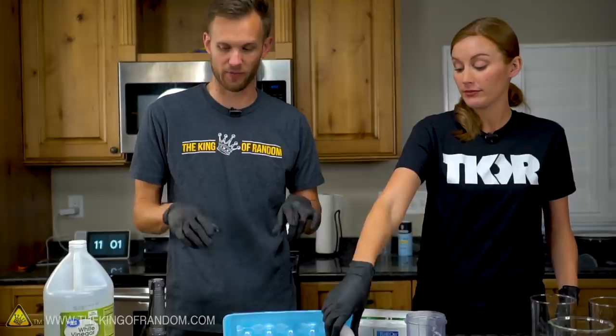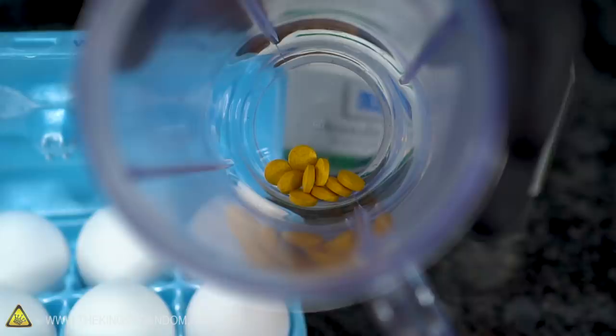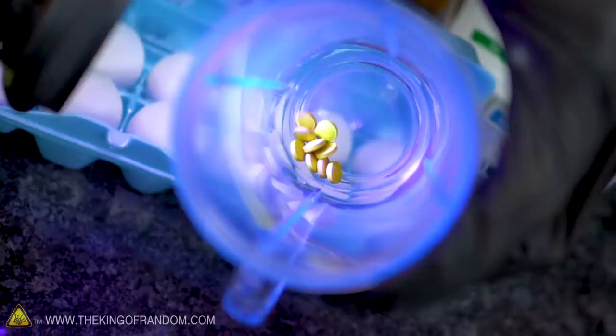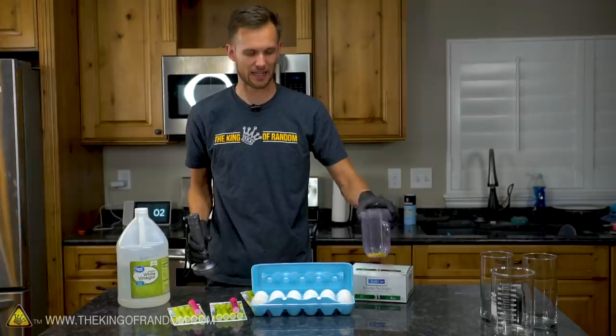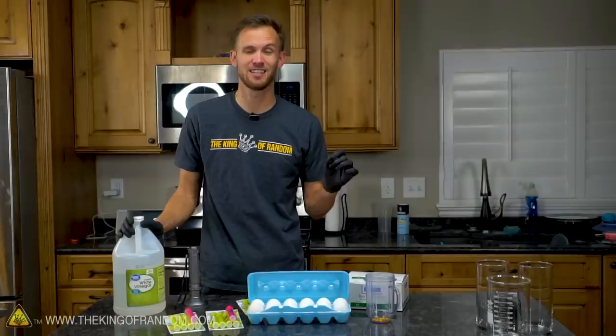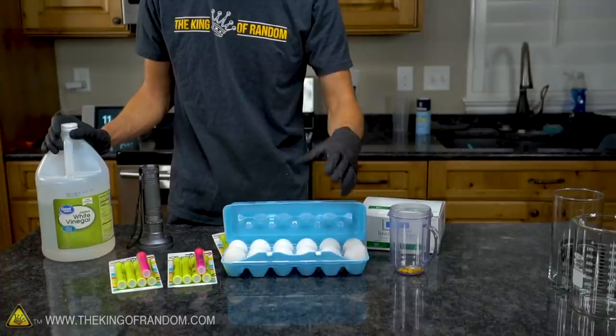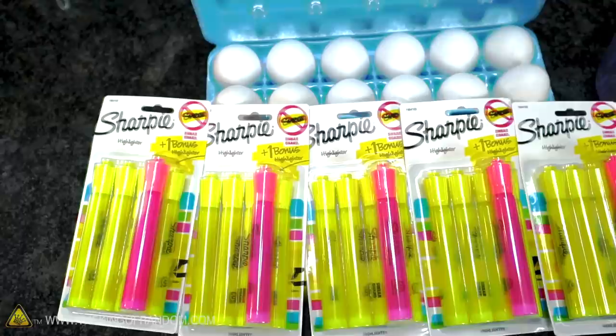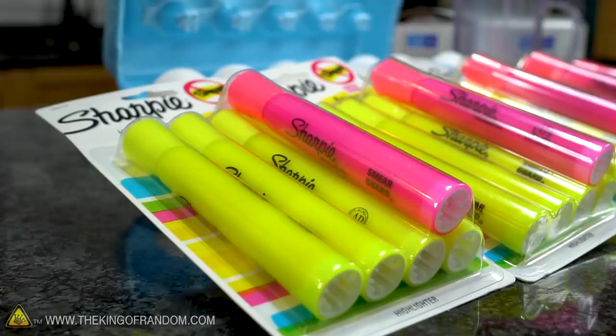We've got some white vinegar, lots of sharpies, and some eggs — but that's not the only thing we're going to be testing. We have yellow and pink sharpies so we'll test both of those. We also have some vitamin B2 tablets, which we've used before as something that glows under black light. In fact these tablets even glow somewhat under a black light. If we crush these up and soak them in hot water we'll end up with a liquid that glows really nicely under a black light. We're going to try soaking the eggs with that, as well as injecting it right into the shells of the eggs and then hard boiling them — maybe scrambling them, maybe an omelet — we'll see how far we get.